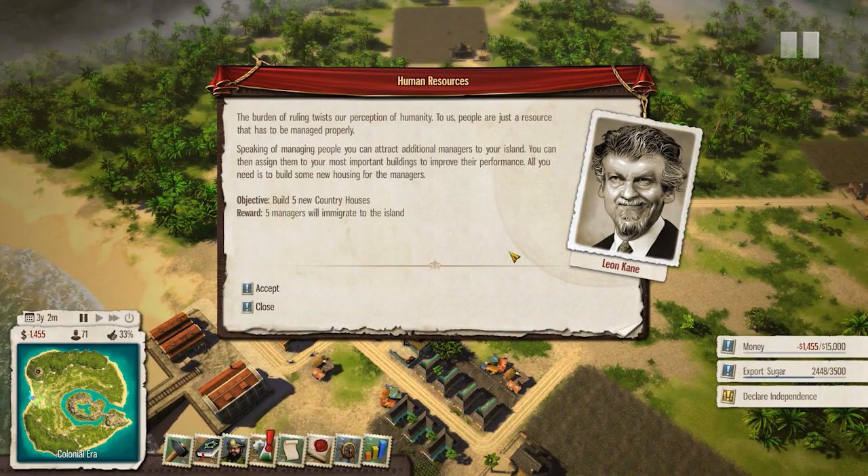'The burden of ruling twists our perception.' Was that just done on purpose? Oh - 'People are just a resource that has to be managed properly.' Billy Connelly is so fucking angry in this game, it's unbelievable. Speaking of managing people, you can attract additional managers to your island and assign them to your most important buildings to improve their performance.